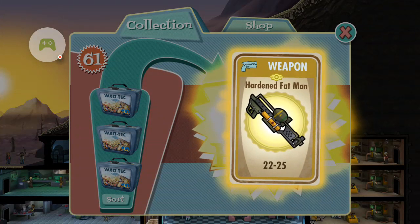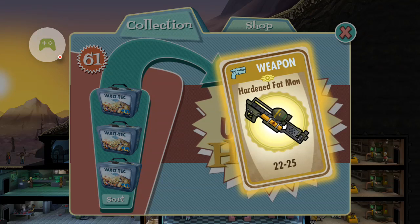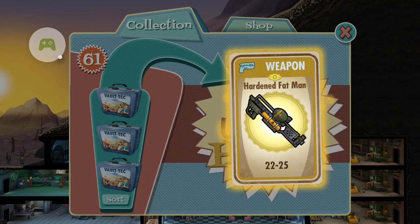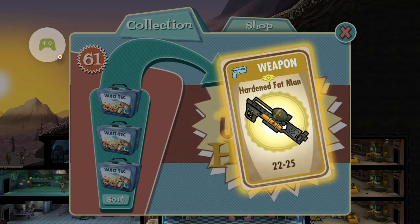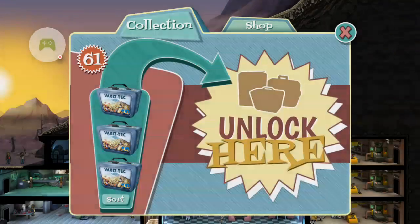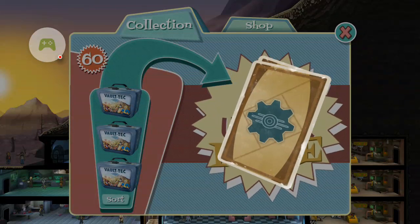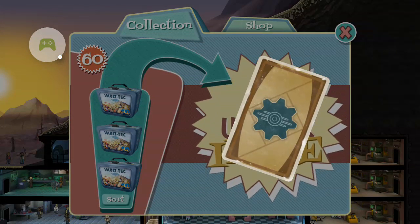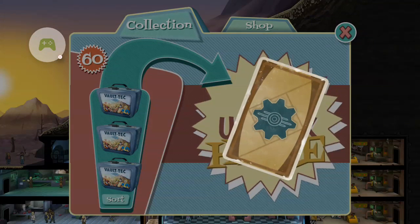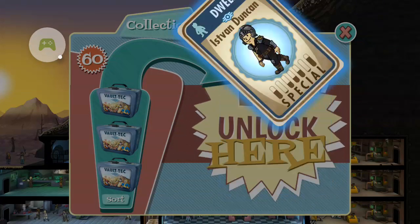Oh, legendary — I knew we were going to get one more. Hardened Fat Man — 22 to 25 damage, that's good. I already have two Fat Mans, but what I enjoy about them is that when you bring them on quests they shoot all the enemies around you, so it just helps with destroying enemies quickly. Rusty hunting rifle. Caps. And a new dweller — Von Duncan — that's not bad.